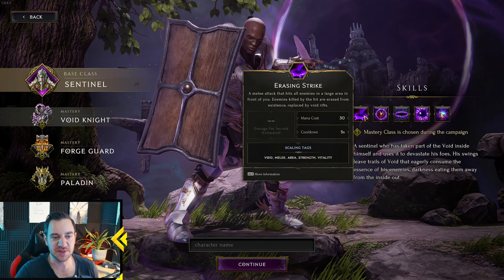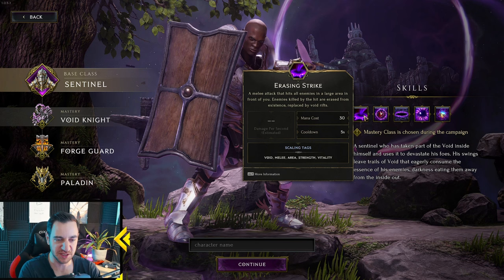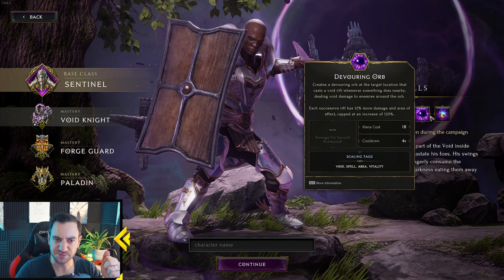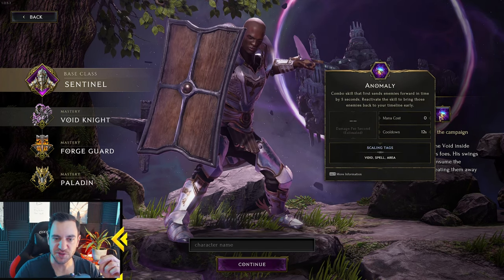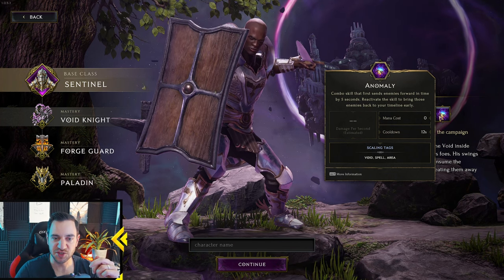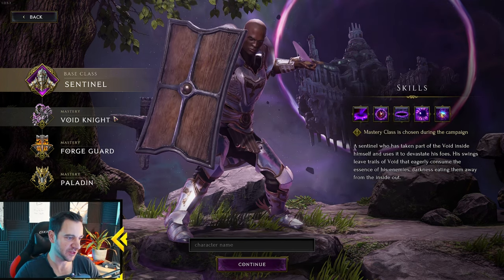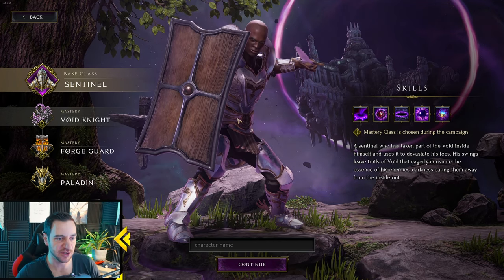Enemies killed by Erasing Strike are erased from existence and replaced by Void Rifts — so you don't just kill them, they actually vanish and a Void Rift appears in their place. There's also a combo skill that first sends enemies forward in time by 5 seconds, and you reactivate the skill to bring those enemies back to your timeline early. Very interesting unique mechanics for your tank if you want to play with Time and Void.